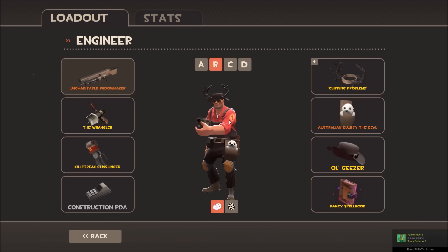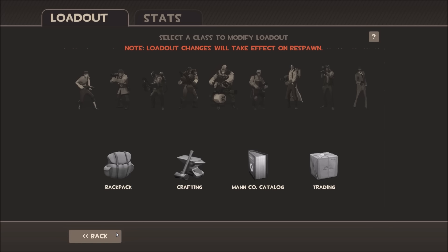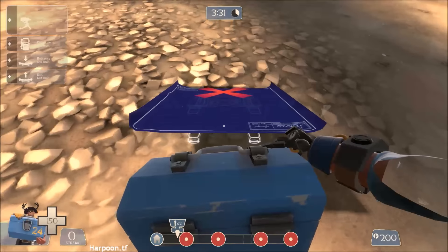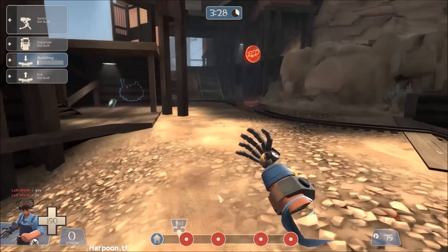How's it going everyone, my name is Segway Jesus and today I'll be teaching you how to teleporter jump. This is the loadout you'll be using: a Gunslinger, a Wrangler, and a primary of your choice.